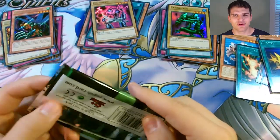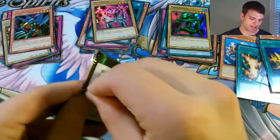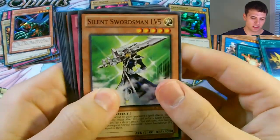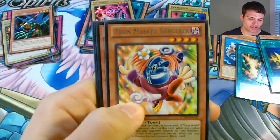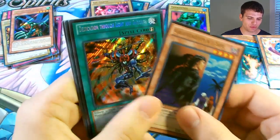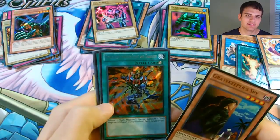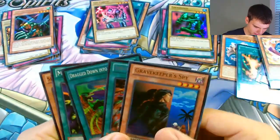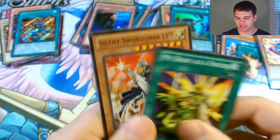For the final pack of destiny from this Yu-Gi-Oh Legendary Collection Yugi's World - The Search for the Envoy opening. My Body as a Shield, Silent Swordsman Level 7.